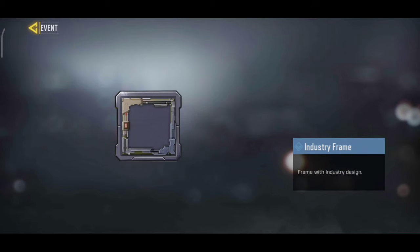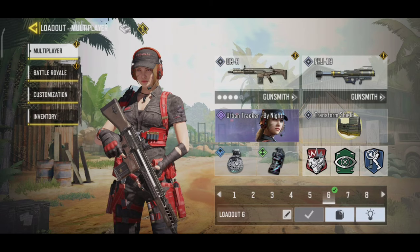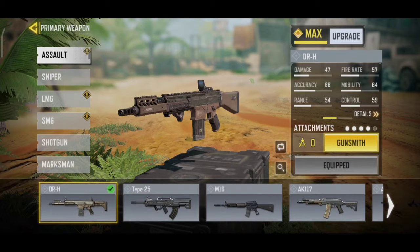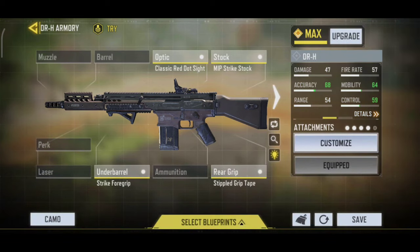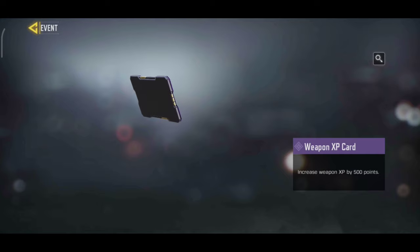The next task is to kill 40 enemies with any DRH equipped with any underbarrel and any 3 attachments. We will load out and select the DRH, select the underbarrel, and set the 3 attachments. We will start the game, kill 40 enemies, and complete this task. We will receive the weapon XP reward.